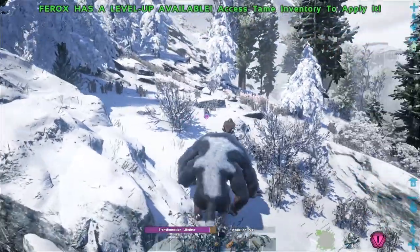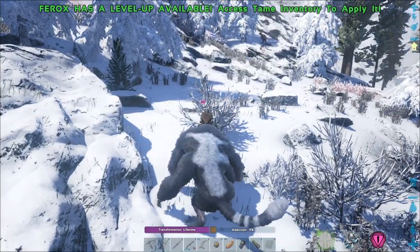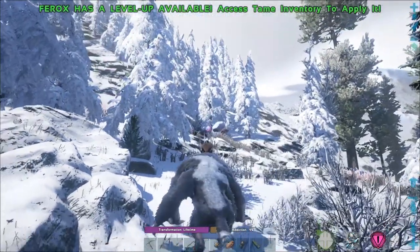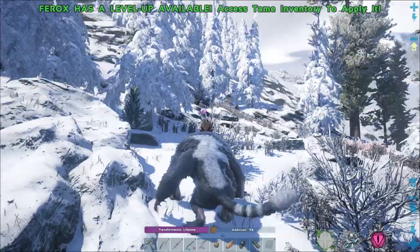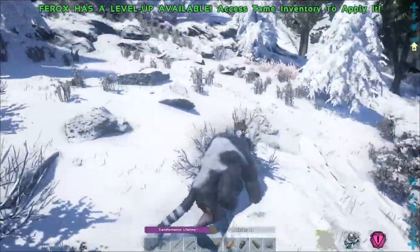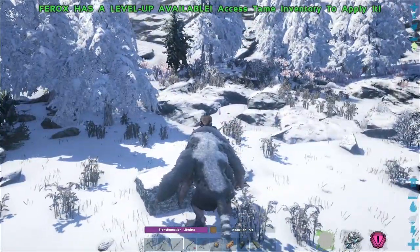So now we can ride this guy. We've got a couple of different attacks that we can do: we can do a swipe attack, we can do a jump area attack, and we can also do a ranged attack with that boulder — it goes really far. I'm not sure how much damage it does. I went ahead and switched everything to default, so let's see what we've got going on here.